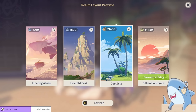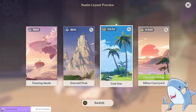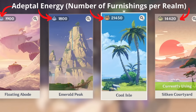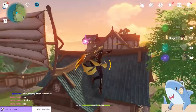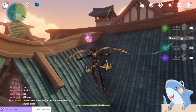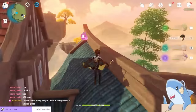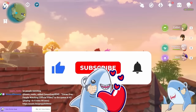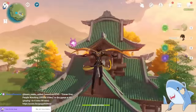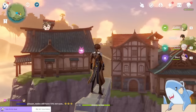The Inazuma-themed area is not available from the start, but it doesn't matter because you can switch between realm styles at will. Every realm in the Serenitea Pot exists independently — any furnishings you place are saved in that realm and won't transfer to another one. So here's the first tip to max out your teapot quickly: pick a realm you don't want to decorate beautifully and use it to craft and place all types of random furnishings to level up your teapot as fast as possible. Think of this first realm as a storage closet.